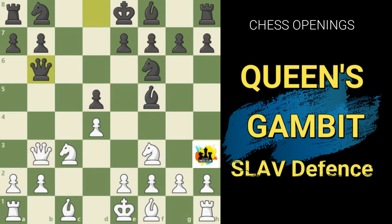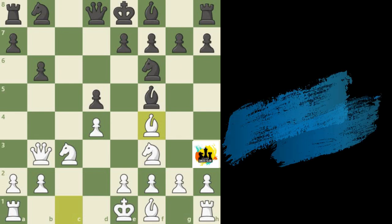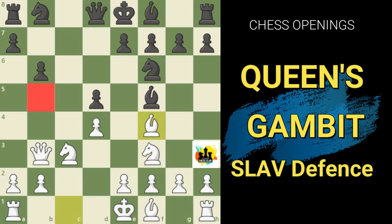After queen to b3, Black actually needs to make a serious concession by retreating the bishop to c8. After any move — perhaps bishop a4 — White has a tremendous lead in development. The other reaction is pawn to b6, which is probably the most sensible response but leaves Black seriously weakened on the queenside. After bishop to f4, Black needs to worry about all kinds of threats to the queenside, such as a knight or bishop eventually appearing on the b5 square.